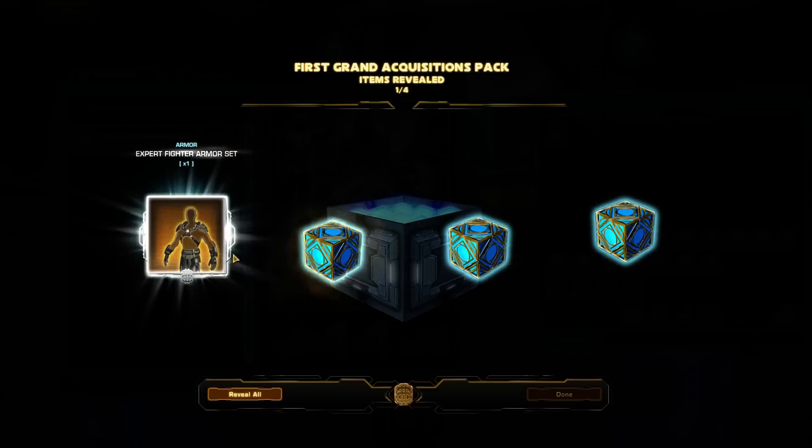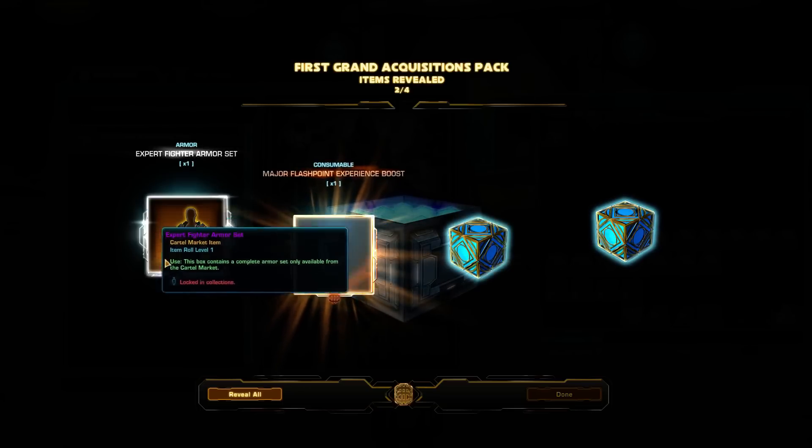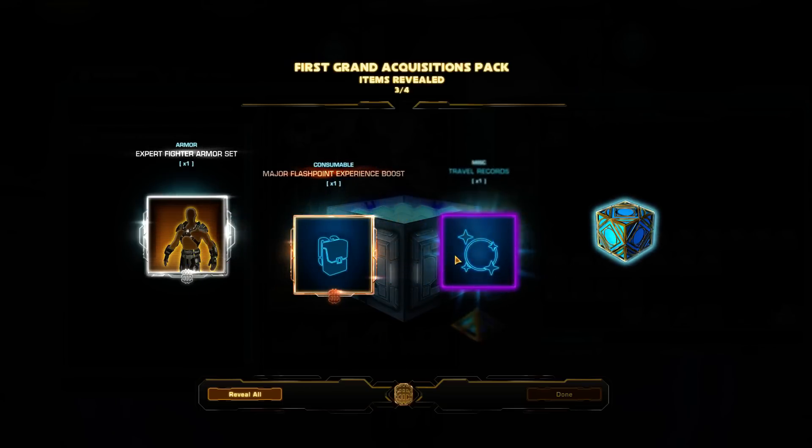So we got an Expert Fighter armor set — that probably looks pretty cool. It's not one of the rarest ones though, it's just silver.